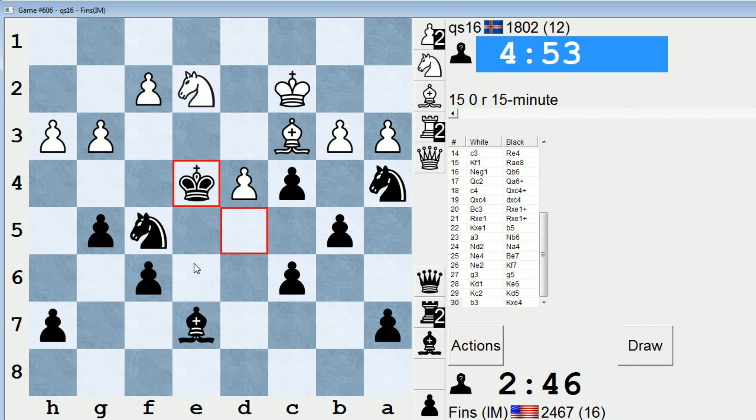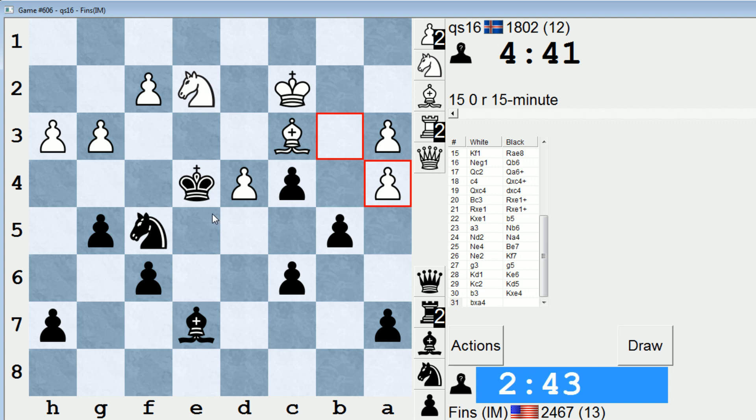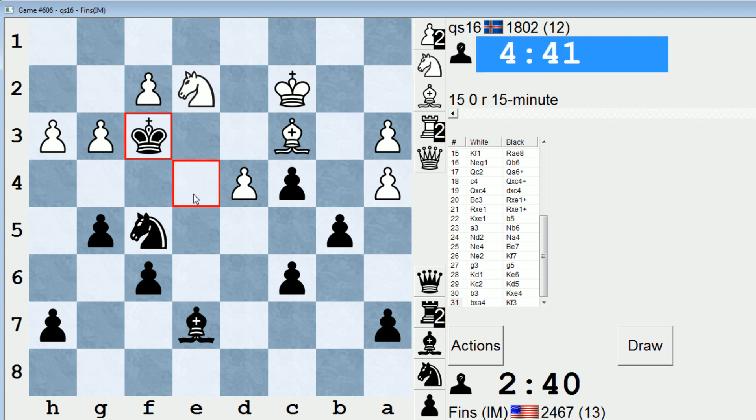I'm going to play King takes E4, actually. I like the King activity I'm getting out of this. Maybe even King F3 after he takes A4 — A3 is going to be weak regardless, so maybe we march all the way in with our King, attack the Knight, attack the pawn on F2. After B takes A4, I'm leaning towards King F3. As I was saying — King activity. This is the sort of thing you want to get used to doing in an endgame. I'm not in fear of getting checkmated even though my King is leading the charge. White doesn't have enough pieces to weave a mating net.